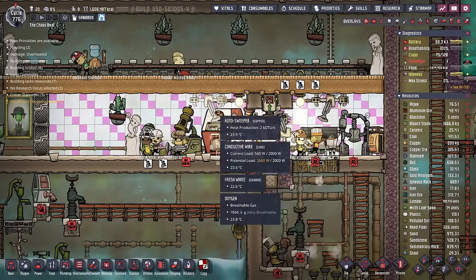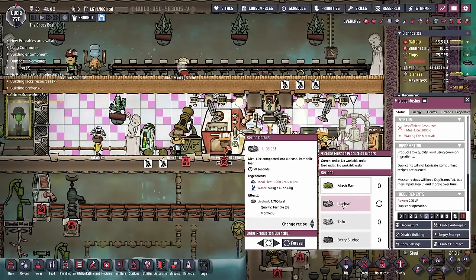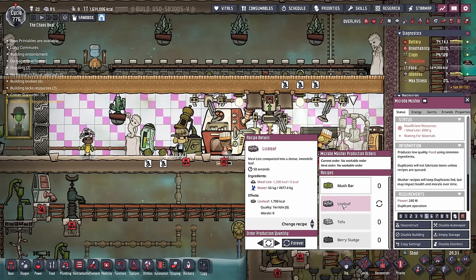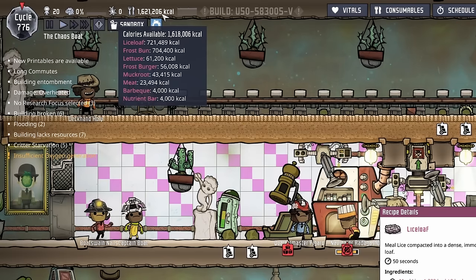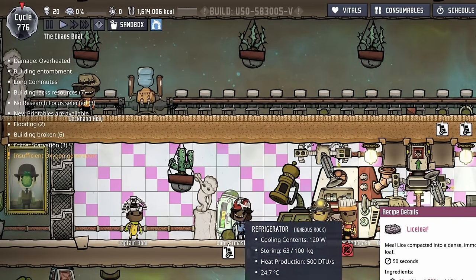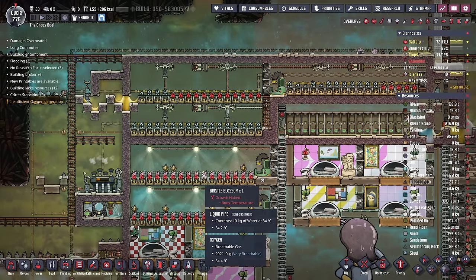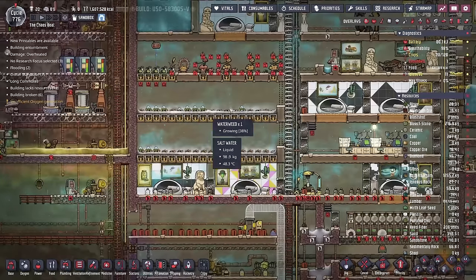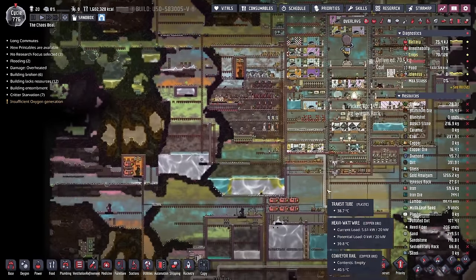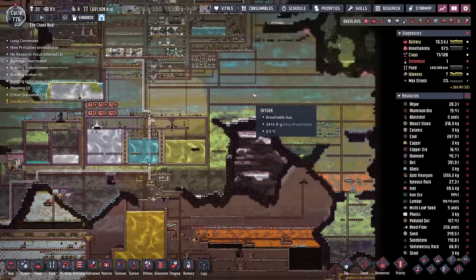We also have some stone hatches that look like they're helping make some wonderful frost burgers, which seems to be the highest rated food on the colony. Here's the kitchen: we have the gas range with the electric grills, but we also have a microbe musher where they're churning out infinite lice loaf. Why, Kindly Boat? It is cycle 776 and these poor duplicants are shoving lice loaf into their bellies. It does look like they were making the transition over to berry sludge though, with the sleet wheat and bristle blossoms, and I found the waterweed being used for the lettuce and frost burgers.